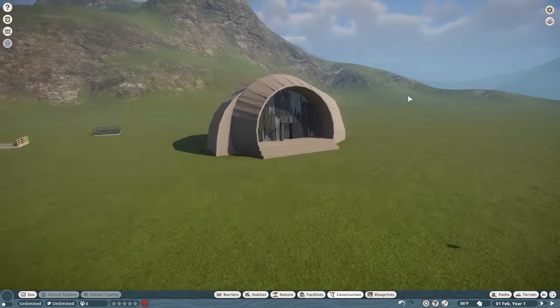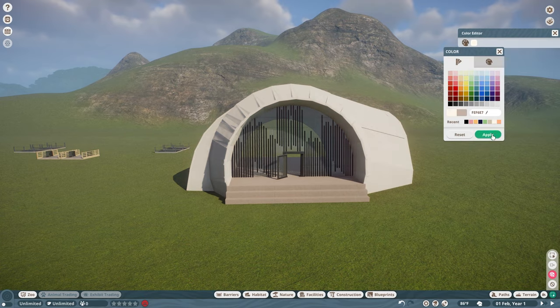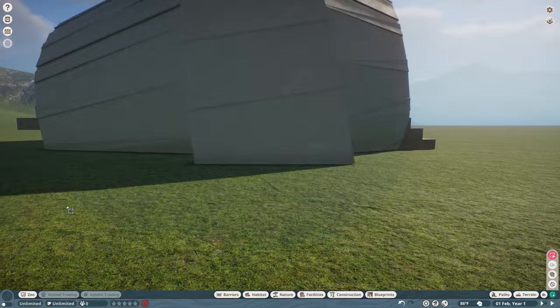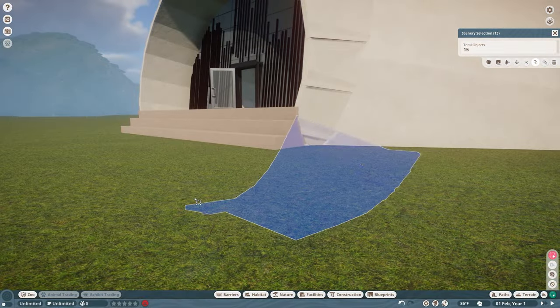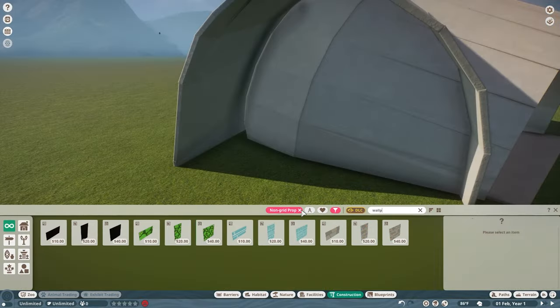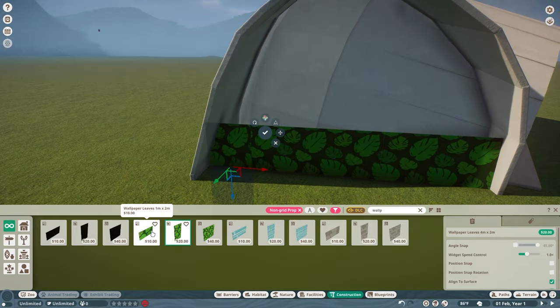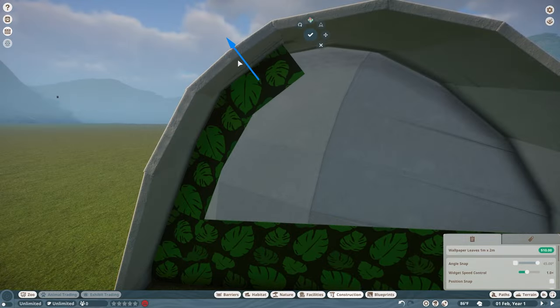Now we're just filling in this area and making sure we have a nice white, clean looking building. And of course, to save yourself some time, delete the pieces you don't need — that way you won't have a stuttery zoo. So any pieces you don't need, make sure you delete them.